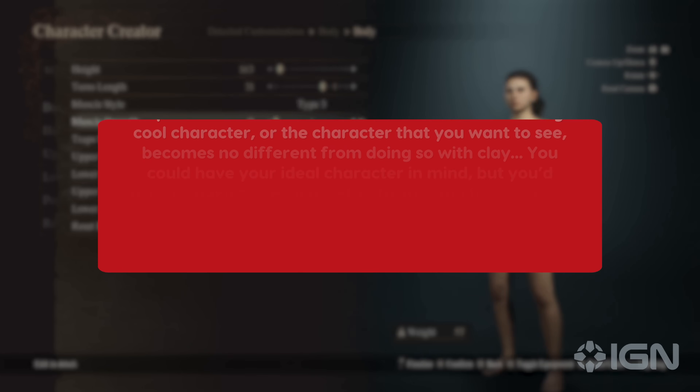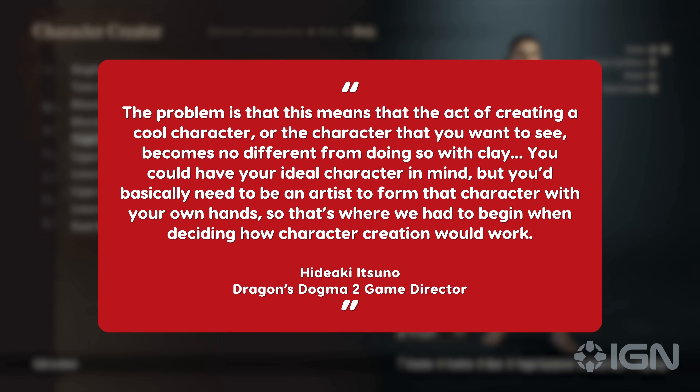Itsuno-san said, "The problem is that this means that the act of creating a cool character, or the character that you want to see, becomes no different from doing so with clay. You could have your ideal character in mind, but you'd basically need to be an artist to form that character with your own hands. So that's where we had to begin when deciding how character creation would work."